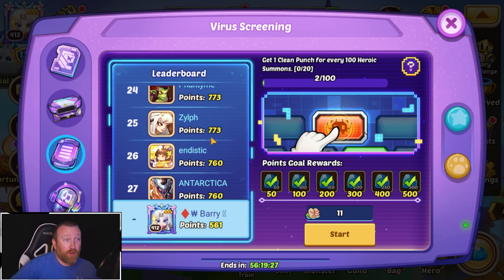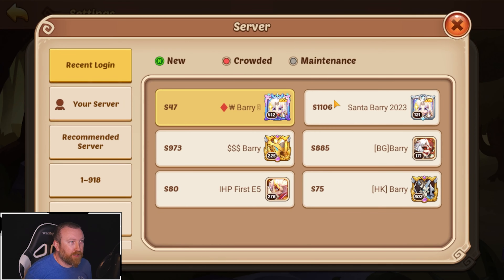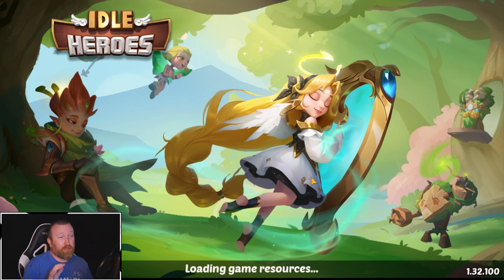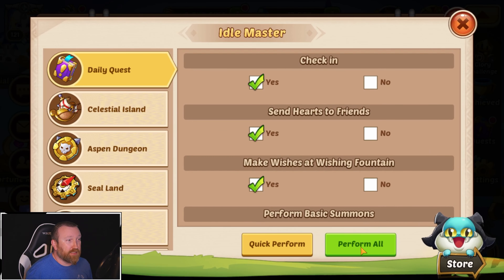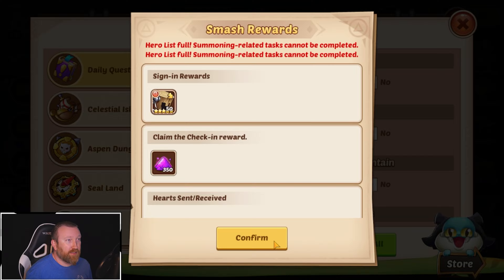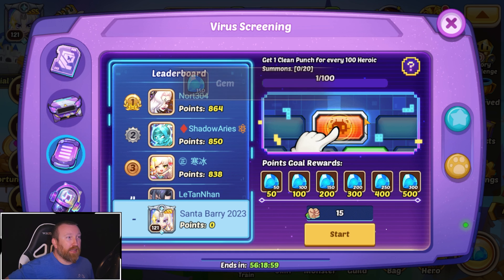That was even worse. I'm gonna give this one more try. Since you get three free attempts a day, I don't think I've even done it on my free-to-play account yet. Let's do our dailies quick — yeah, we haven't claimed these on this account. We do have 15 hits, so they accumulate over the course of the event, which is good.